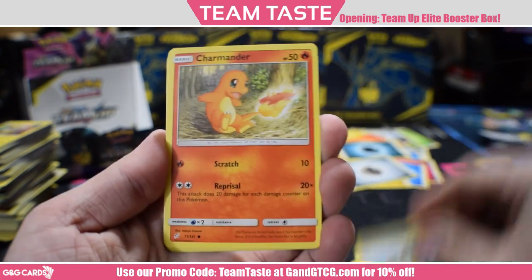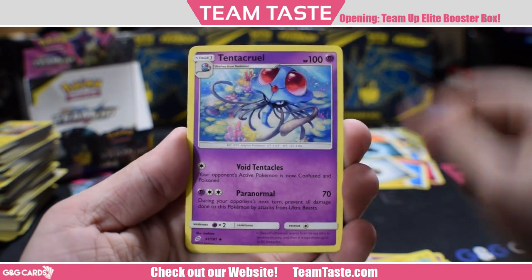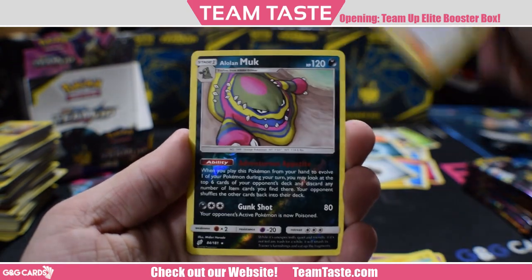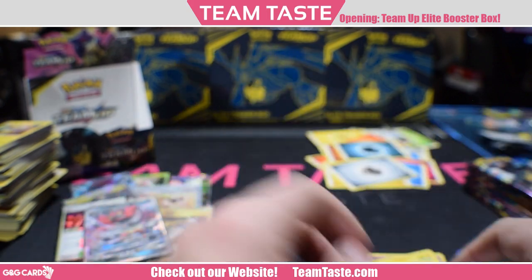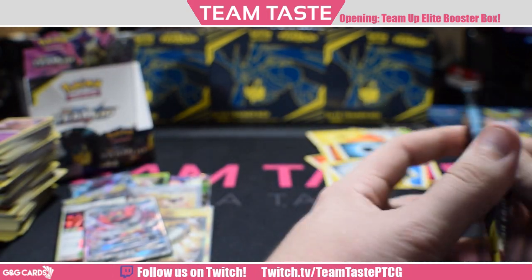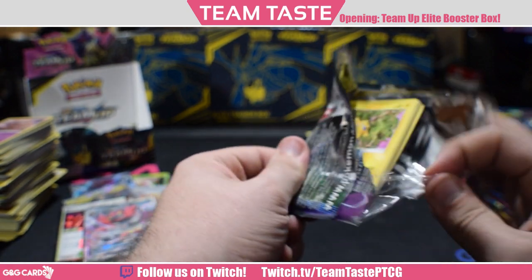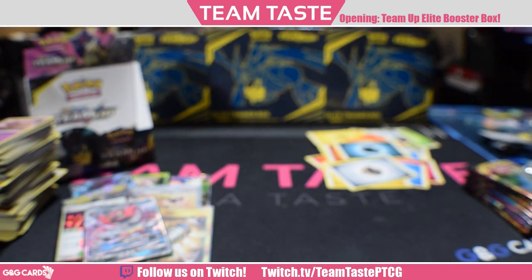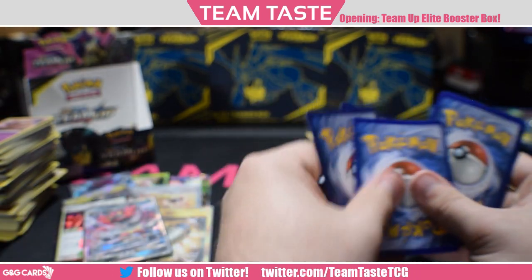Nidoran, Mareep, Ferroseed, Charmander, Helioptile, Viridian Forest, Tentacruel, Ingo and Emmet, a reverse Alolan Muk, and a rare Nido King. Nido King is not as good as Nido Queen, I don't believe, but I really gotta play around with Nido Queen a little more. I like the ability and the synergy with Marowak and Magcargo. Maybe I'll try it eventually — I'll let you guys know if I do.